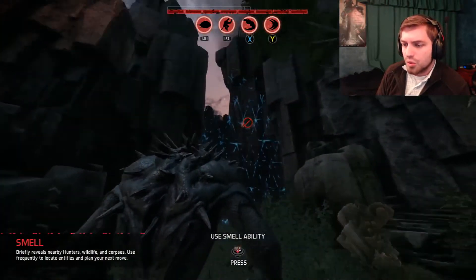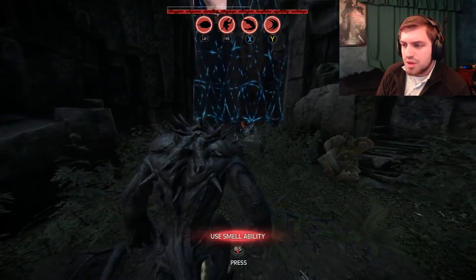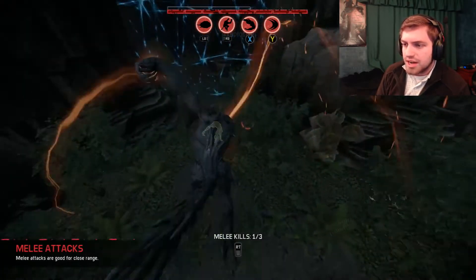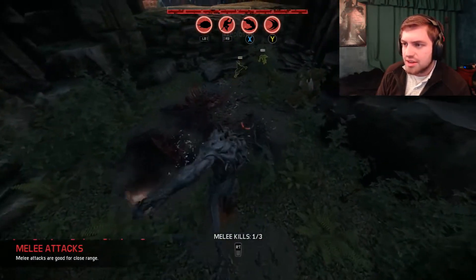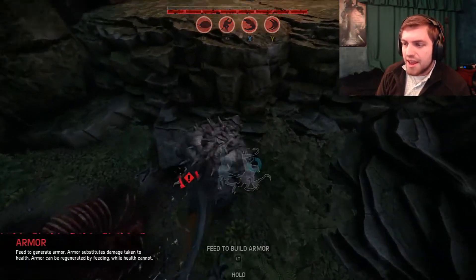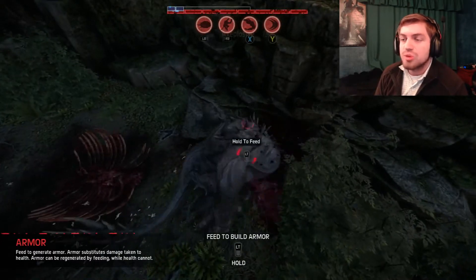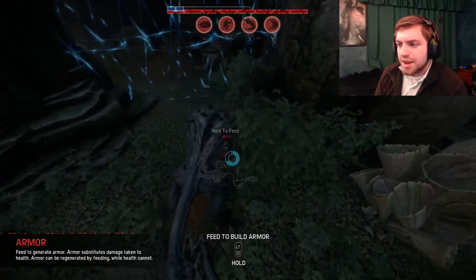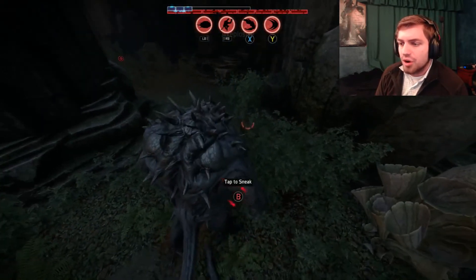This is like the boundary of the world. You can also do a smell ability that shows you where everything is. Whenever you kill something, you can go ahead and eat it, and it gives you armor — shown by the little blue bar at the very top.